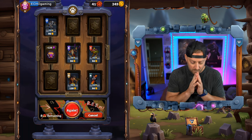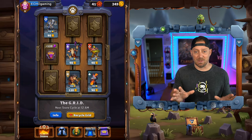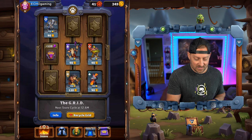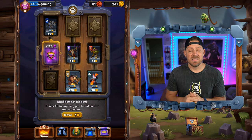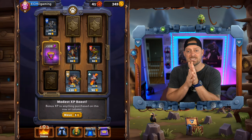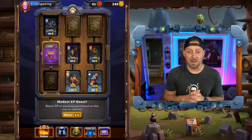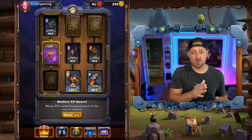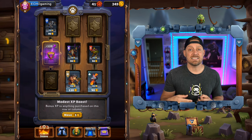We're going to say cancel. This is perfect because something just showed up right here that's very important — and that is the modest XP boost. This is going to give 120 extra experience to whatever is in the column or row that I purchase it from. So anything that I buy above, below, left, or right of this — anything that was darkened — is going to get the extra XP.